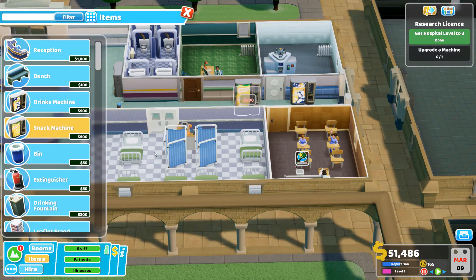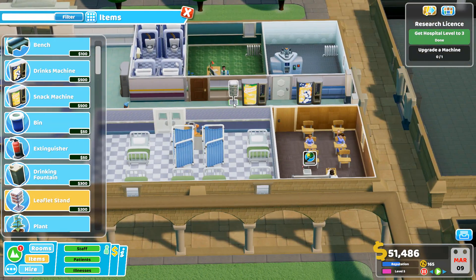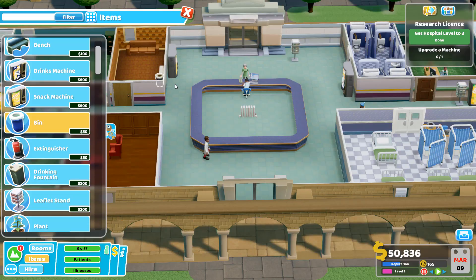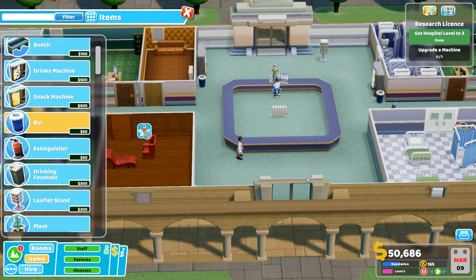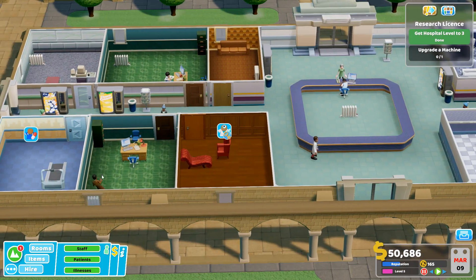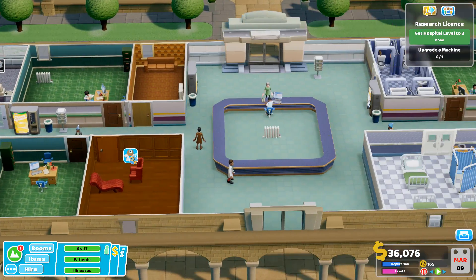I want to put drinks and snacks at both ends and in the center so we can keep our staff and visitors fed and hydrated. We're also going to put in some leaflets to keep people from being bored — if there are queues, folks can grab a pamphlet. And of course, if we're going to have snack machines and drink machines, we're going to need bins to collect the litter. I'm going to go for the best janitor we can find who can also do our upgrades.